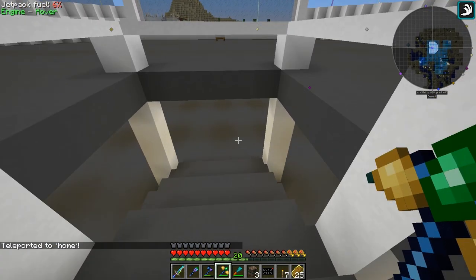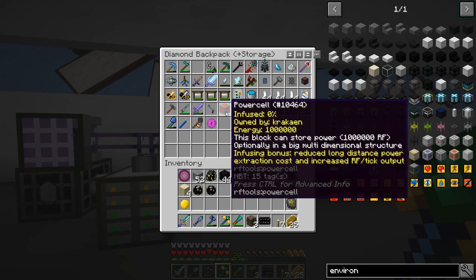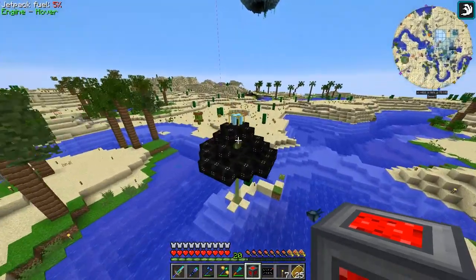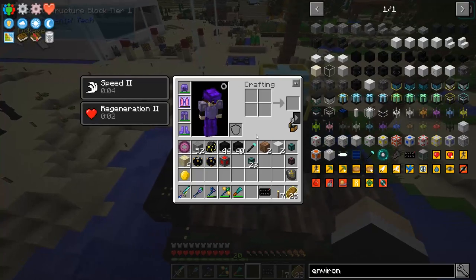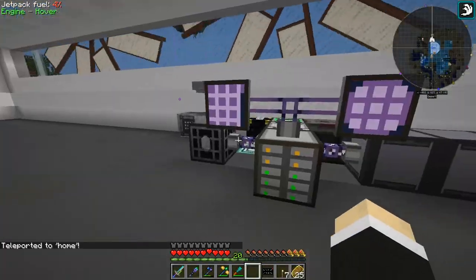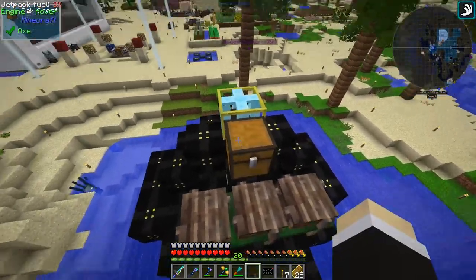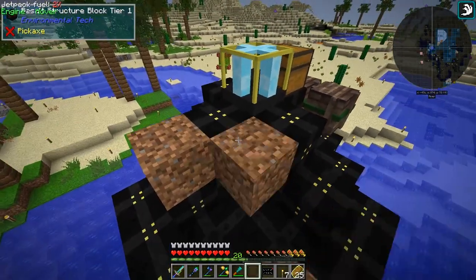I need to grab a power cell — there we go, perfect. We're going to place these here. We kind of need a chest also. Oh wait, why am I going around — there's a chest right here I haven't been using. We're going to place items in the crate for now, but I do want to set up something to process everything that comes out.